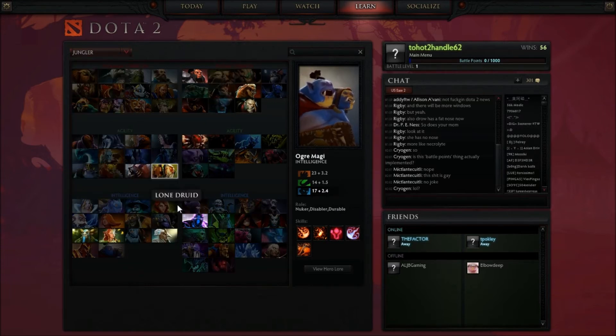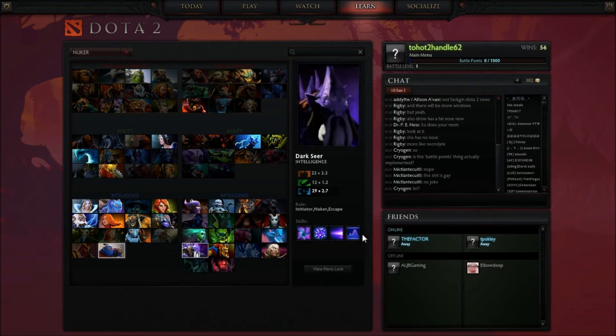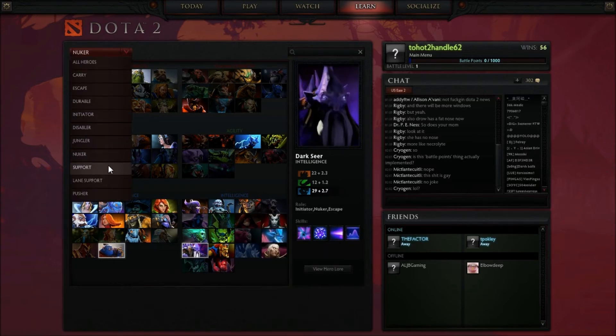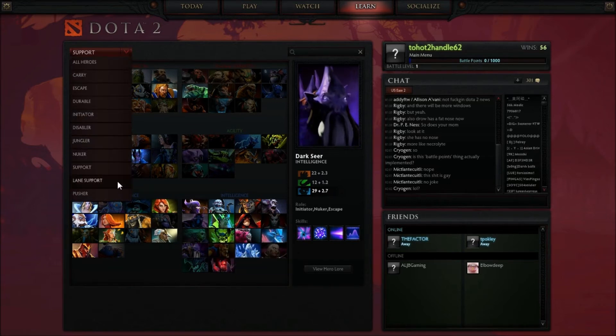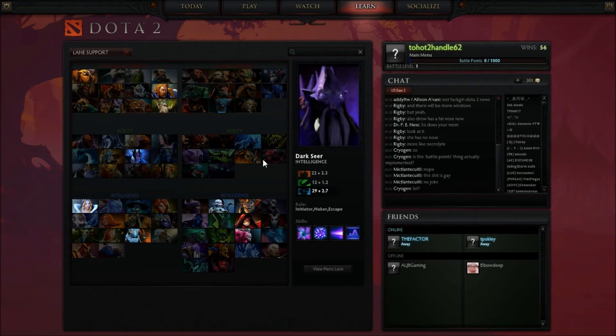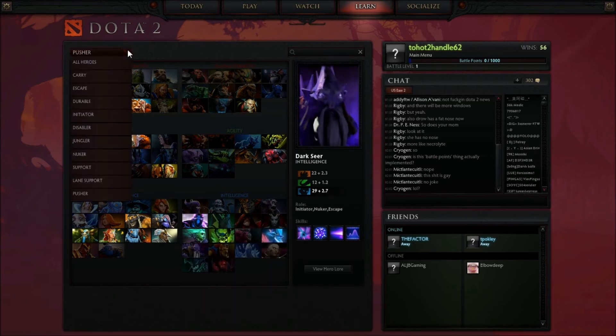Here are the Junglers. Nukers — Dark Seer's in the Nukers, oh yeah. Support — that's pretty cool, some support characters there. Lane Support — and then Pusher, there's Broodmother. Alright, so those are the new categories they have there. That's awesome — very glad they added that.